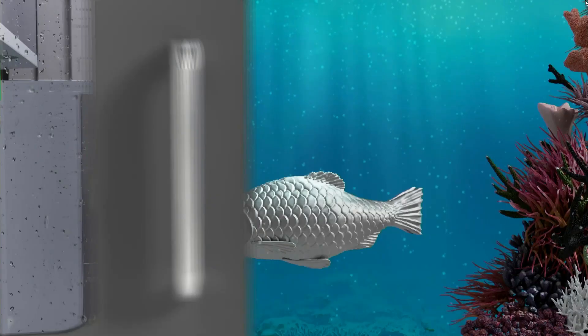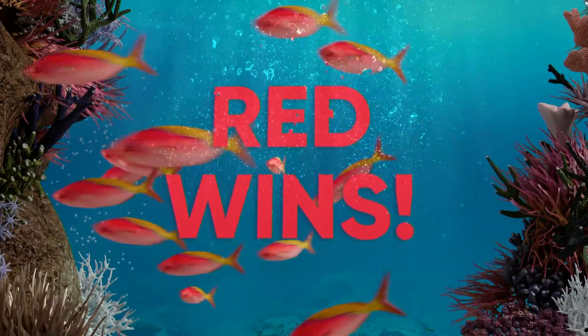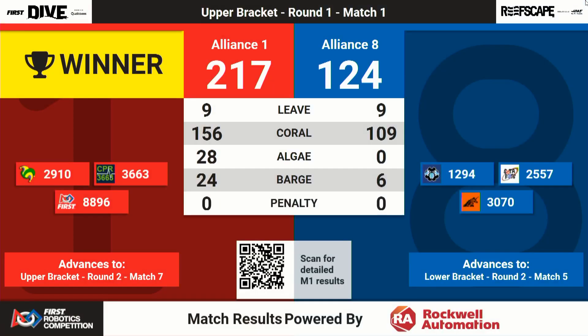Sting in the upper bracket — your number one Red Alliance. Final score, playoff match one: 217 to 124. No ranking points to worry about anymore. 24 barge points to six.